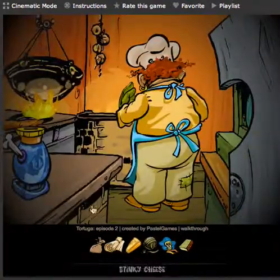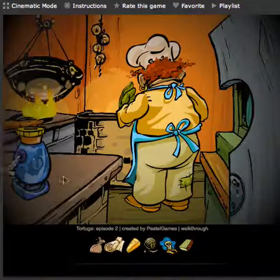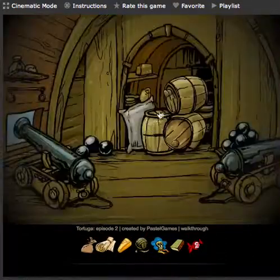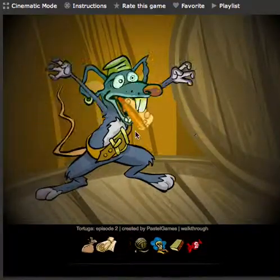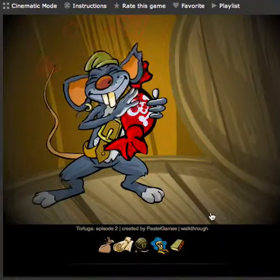Go back to where the pirate kitchen is and use your money bag to put a coin in this little candy dispenser, and you get a pirate candy. You don't eat it, however. This mouse thinks that he owns these barrels, but he doesn't like the cheese, so you can give him the pirate candy instead.